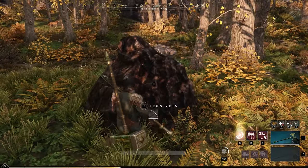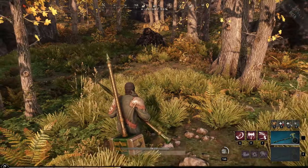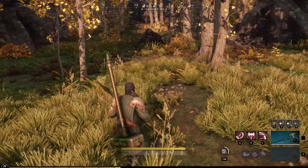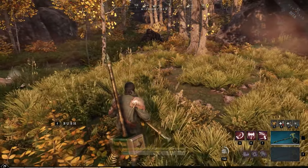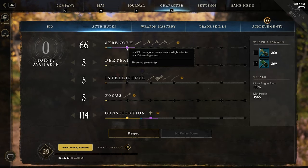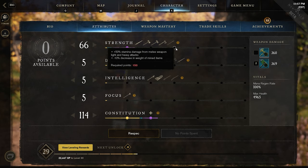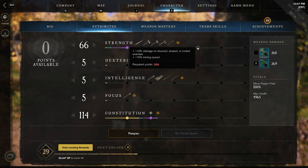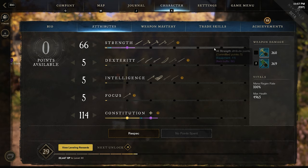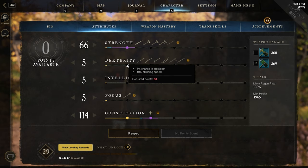Each gathering skill has a stat attribute that makes it better. You won't need to be the matching stat to be efficient in the gathering skill, but it may make the decision easier when deciding which gathering and crafting combination you may want to prioritize. For mining, the stat is strength. At 50, you get 10% mining speed. At 100, you get 20% encumbrance reduction. At 150, mining related items will weigh 10% less. At 200, you get another 10% mining speed increase. At 250, you will get 10% more yield while mining. And at 300, you get a 25% chance to mine a node with a single swing.